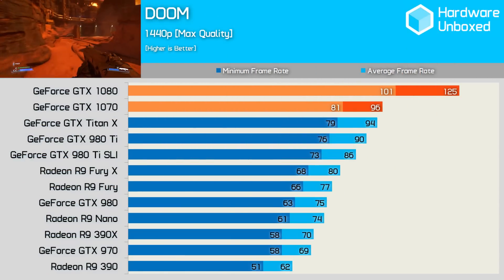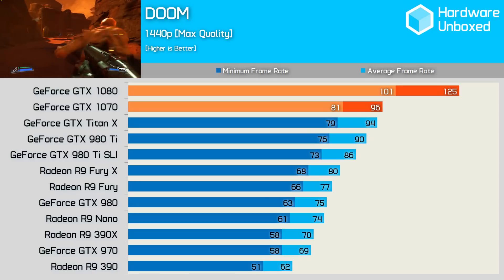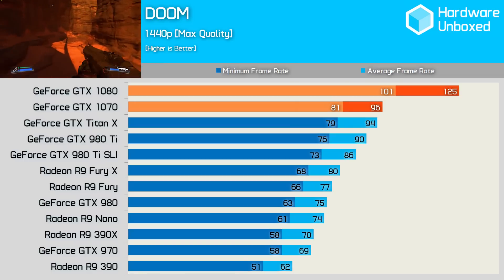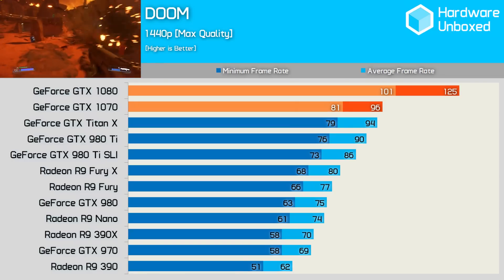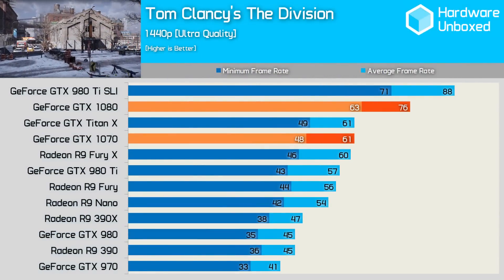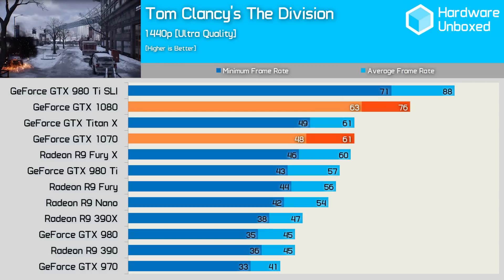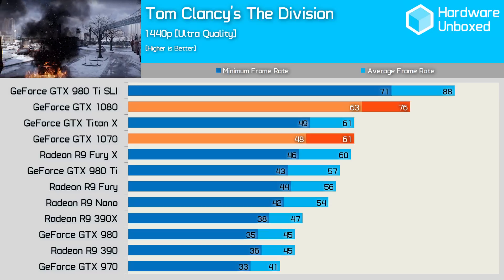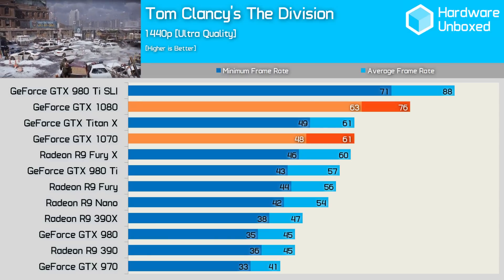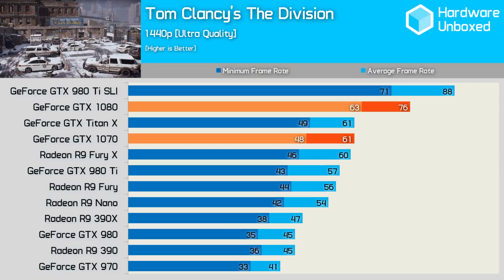In Doom using maximum in-game quality settings at 1440p, the 1080 delivered 125 FPS. The 1070 averaged 96 FPS, making it 2% faster than the Titan X, 7% faster than the 980 Ti, and 20% faster than the Fury X. In the more demanding Tom Clancy's The Division, the 1080 dropped to an average of 76 FPS — still extremely smooth with the frame rate never dropping below 60. The 1070 averaged 61 FPS, occasionally dipping to 48 FPS, though this doesn't significantly impact gameplay. The 1080 was 25% faster than the Titan X while the 1070 matched the Titan X, making it slightly faster than the Fury X and 980 Ti.